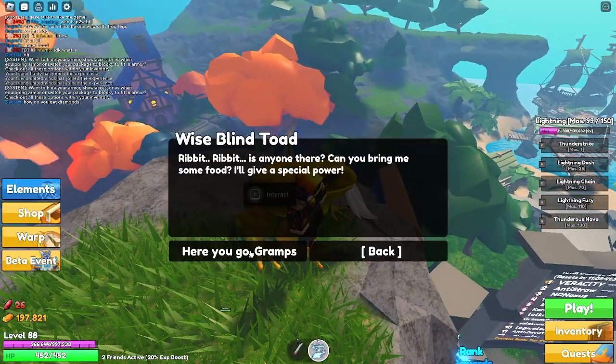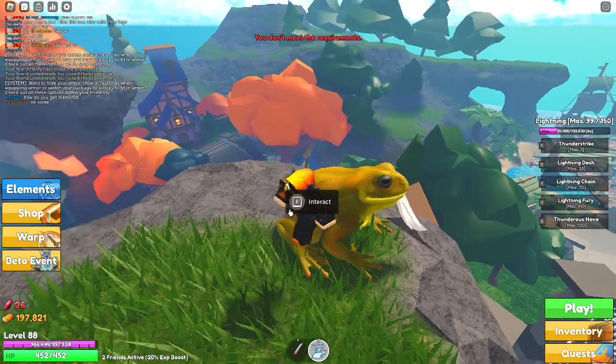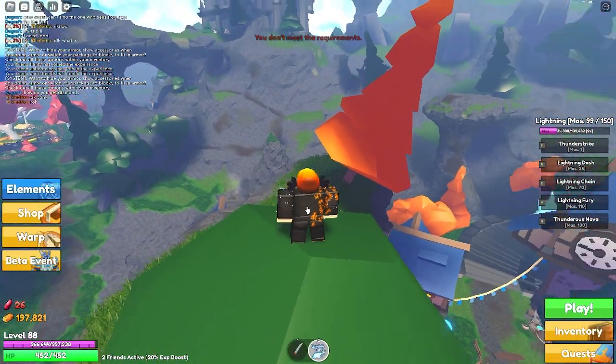Just talk to the frog, and if you have five frog legs he will give you the double jump. Nothing else needed, and that's pretty much it.